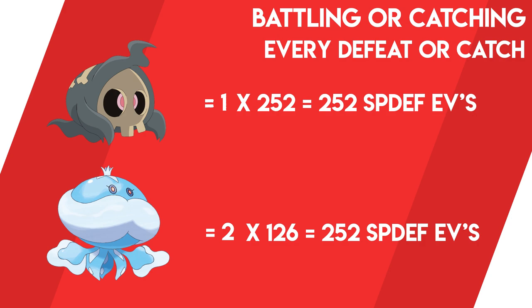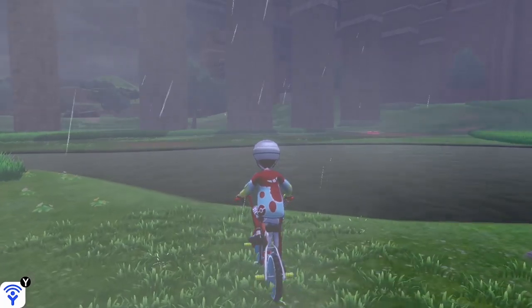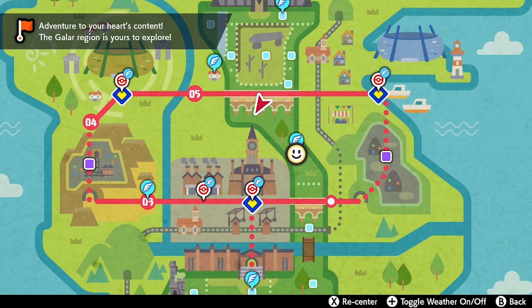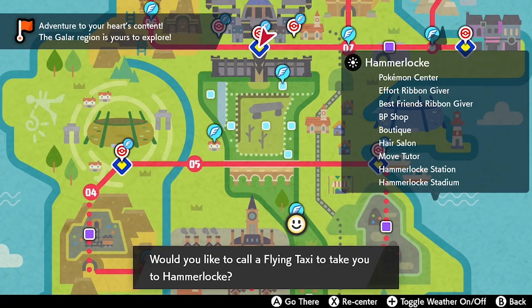The majority of Pokémon in the game give out at least one to two EVs in a specific stat when you catch them or they are defeated in battle. I know you're thinking that sounds like a lot — battling potentially 252 Pokémon just to max out one stat — but thankfully there are a few items and additional tricks you can use to really speed this method up and make it very quick and efficient.